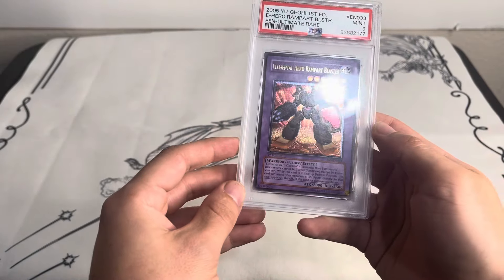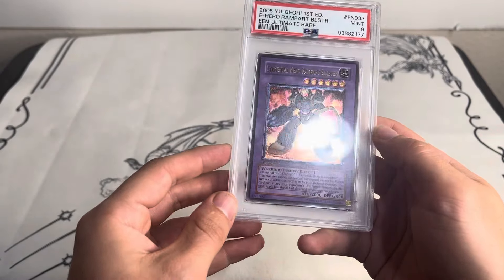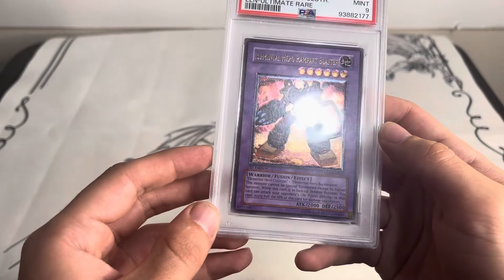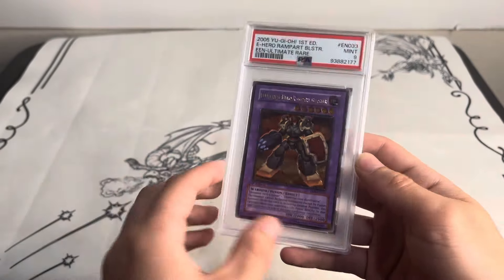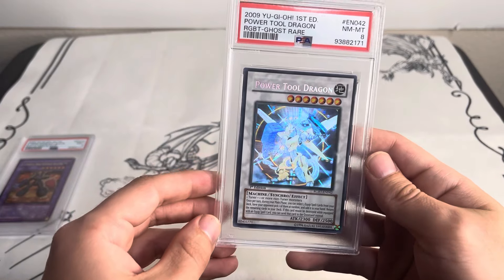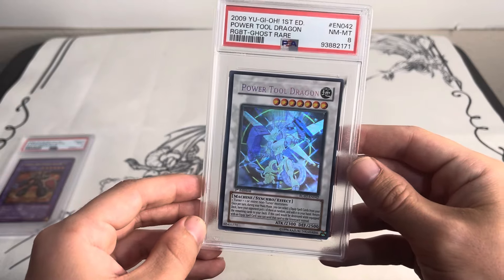I'll start off with this Rampart Blaster PSA 9 ultimate rare first edition — not sure if this is a Euro print or not, maybe somebody can tell me, but it kind of looks like it. Then we have a couple of ghost rares: Power Tool Dragon PSA 8. This is one of the few consignment cards in this auction — I'm selling this for a friend.